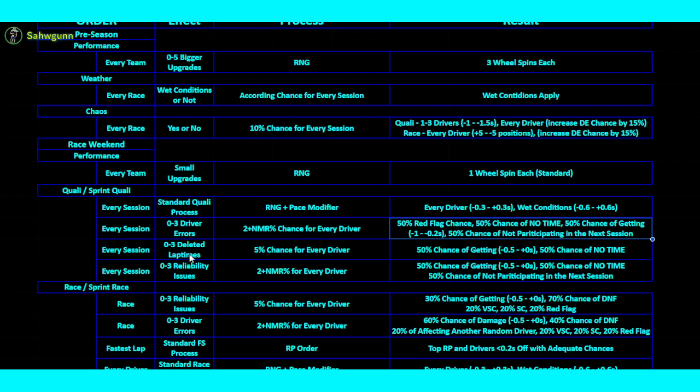Regarding lap times and track limits — obviously this will vary across circuits. Circuits like Austria are much more prone to track limit violations than, say, Baku, which has pretty much no track limit issues because it's walls everywhere. So there's going to be a set chance for each circuit. The standard base number, which deviates according to the circuit, is 5% per driver — which is quite a lot. But when you think about it, there are a lot of track limit violations at most circuits on the calendar.